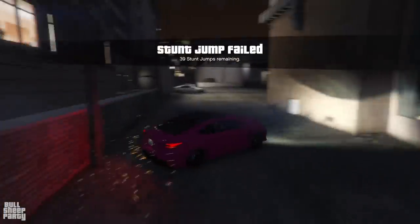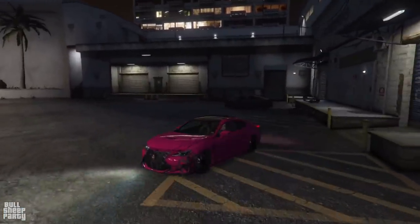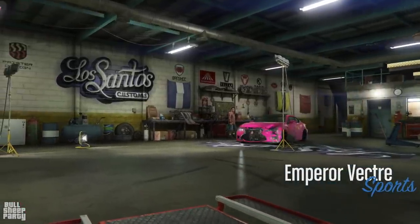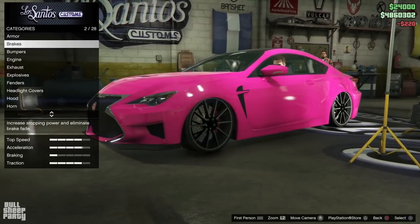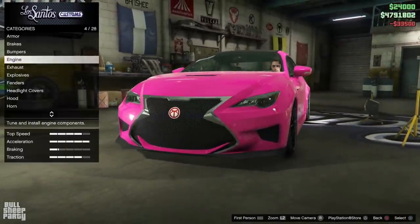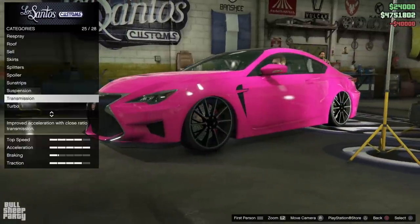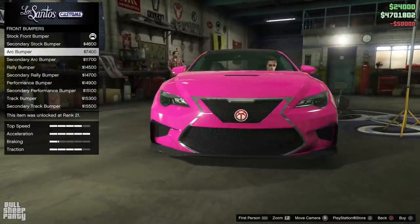We're here at Los Santos Customs where good things happen. It should be mentioned that the Vector is a part of the sports car class category in GTA Online. And as always, the first thing I'm gonna do is upgrade all the performance options up front, except for the armor. This is gonna allow me to skim over all the customization options and see what I'm in for, and to make sure that I don't forget anything at the end in terms of performance.